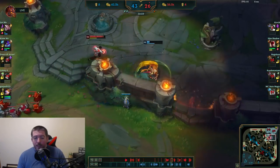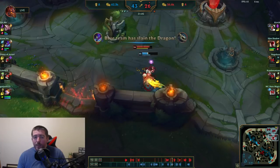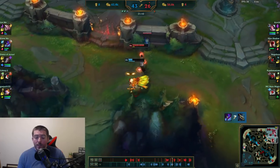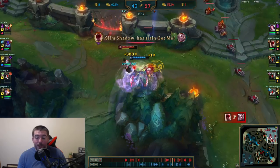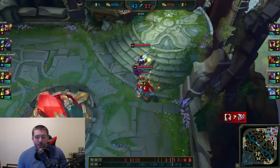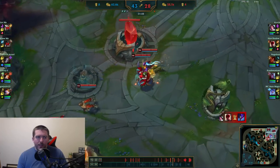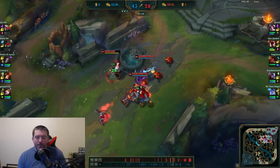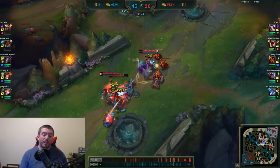That causes us to lose yet another Drake — we've lost multiple drakes from mistakes, and those add up, especially if the enemy team can get Elder Drake. The enemy team now has three drakes, which comes into play later. Kha'Zix winds up overstaying and we pick him off — very good for us. At this point we just want to push out the lanes and try to get down some vision. Two of their really good players are dead — Rakan and Kha'Zix — so we feel pretty confident.